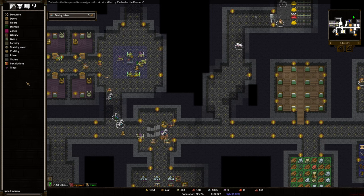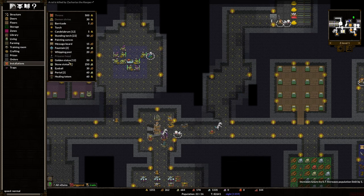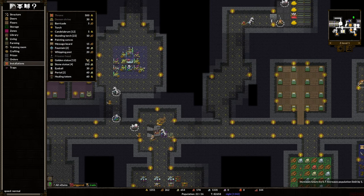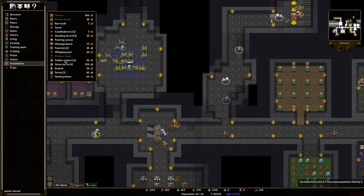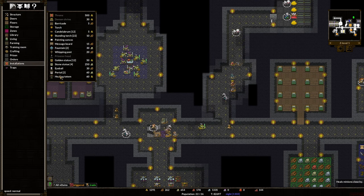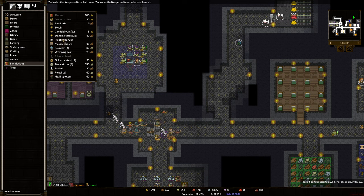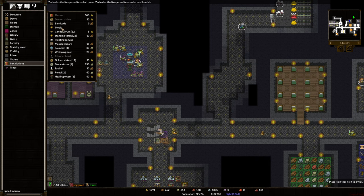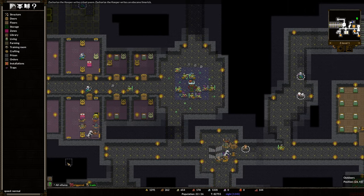And then we want some other installations to make it pretty. This needs a fountain, for sure. We can put statues here, but they don't do us any good unless we do golden ones. Let's have a healing totem for them. I don't know that any of these things do anything to help. Does that give us luxury? No, it just heals. That's okay. Fountain, message board, painting canvas. Okay, we need a wall around it. Our guys are clearly hanging out here in this leisure room — maybe that makes them happier. So let's pick up the pace.